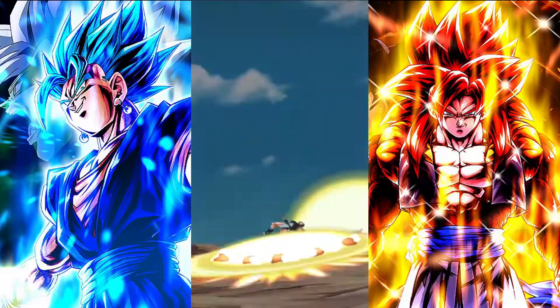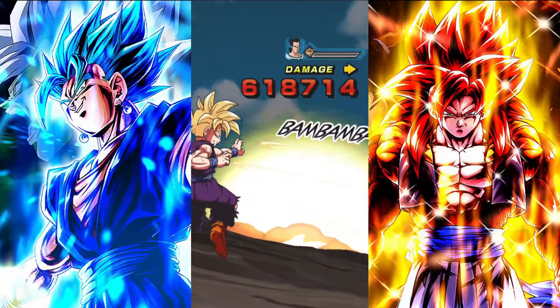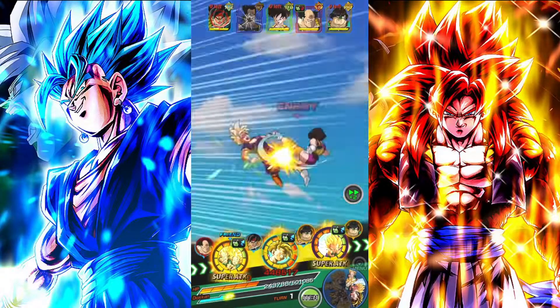I should not have focused on Tora. I mean, 2 mil isn't the biggest waste of attack stats, but it's a waste nonetheless. If Fasha supers, they were probably gone.